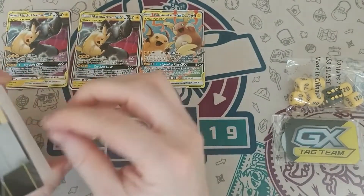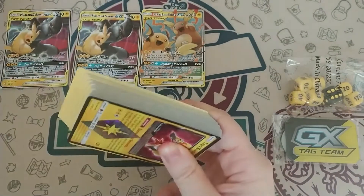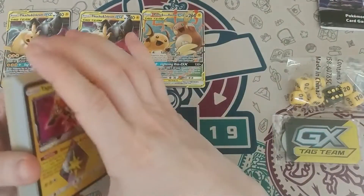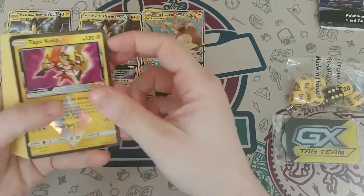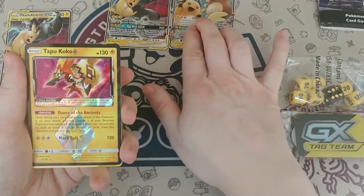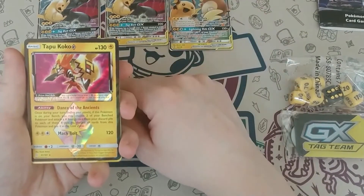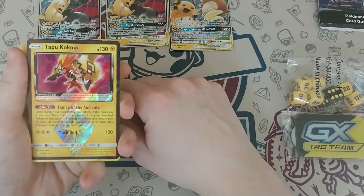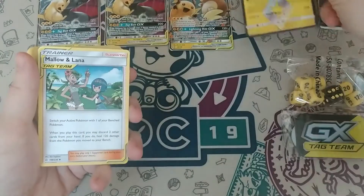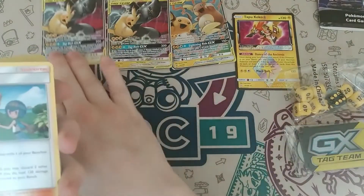I personally have never played a Pikarom deck, so I'd probably be pretty bad at it my first couple of go-arounds. I also don't have Thunder Mountain in person — I do have one online — so maybe I'll attempt to play it in a bit. Here's the Tapu Koko Prism Star with the ability Dance of the Ancients: once during your turn, if this Pokemon is on your bench, you may choose two of your bench Pokemon and attach an energy card from your discard pile to each of them. If you do, this card goes to the Lost Zone, which means you can never get it back — it's basically a bench sitter.